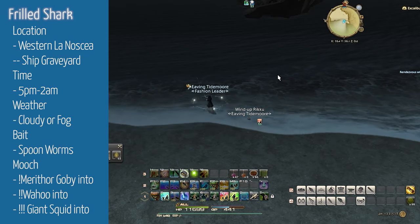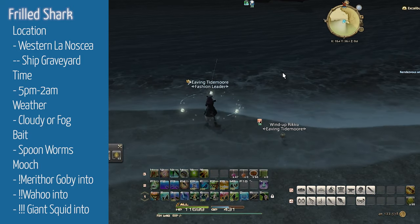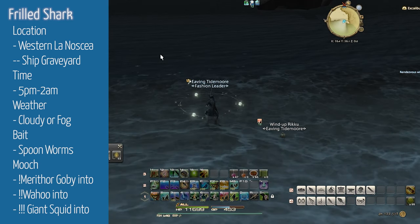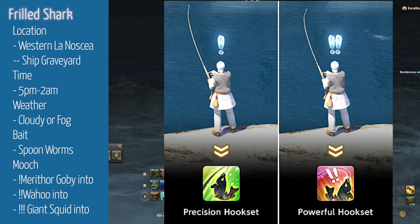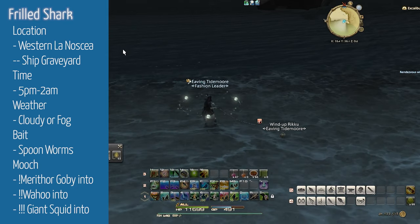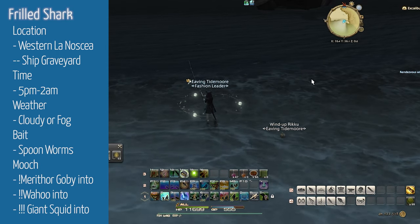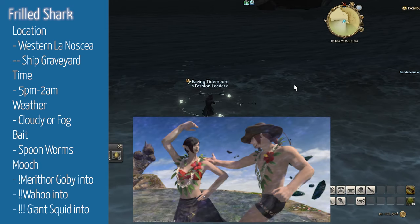Next, we're heading to the Ship Graveyard on the island off the coast of Western La Noscea to fish up Frilled Shark. You'll need Spoon Worms again. Frilled Shark requires it to be cloudy or foggy and can be fished up during the hours of 5pm and 2am. Cast Patience with Precision Hookset on a one exclamation mark to catch a Maithor Goby, mooch that into a Wahoo, the Wahoo mooches into a Giant Squid, which finally mooches into a Frilled Shark. Use Powerful Hookset on all casts. Frilled Shark can desynth into the Coronal Summer Halter or the Tidal Wave Lake.